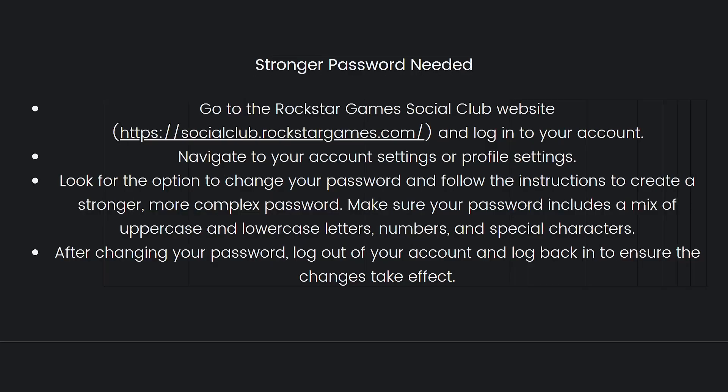First, for the stronger password issue, go to the Rockstar Games Social Club website — open your browser and type this in without the brackets — and log into your account. Navigate to your account settings or profile settings, then look for the option to change your password. Follow the instructions to create a stronger, more complex password. Make sure your password includes a mix of uppercase and lowercase letters, numbers, and special characters. After changing your password, log out and log back in to ensure the changes take effect.